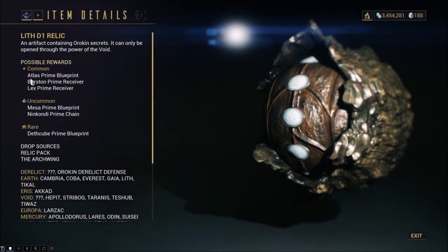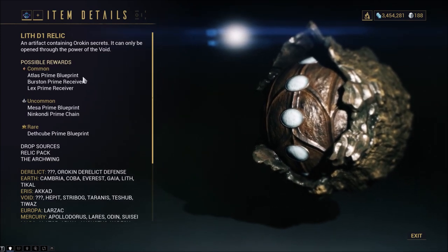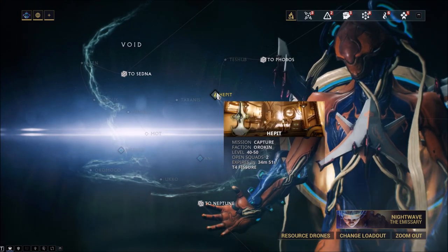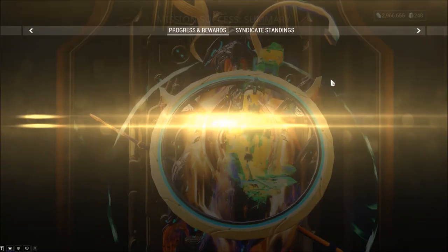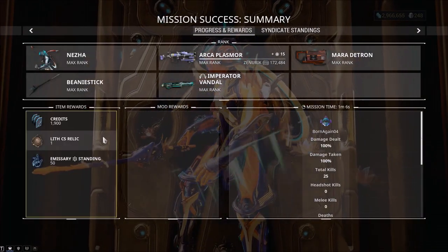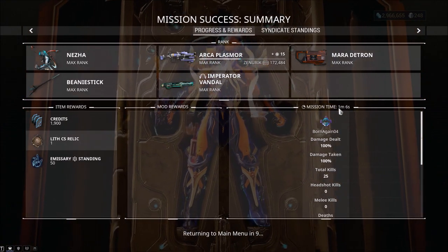The only Lith Relic you'll need is the Lith D1, which drops the Atlas Prime Blueprint as a common drop. You only need to focus on one location to obtain Lith Relics — that's Hapit in the Void. You'll be able to complete this quick capture mission within a minute and you are guaranteed a Lith Relic every time.